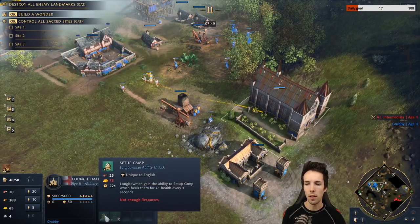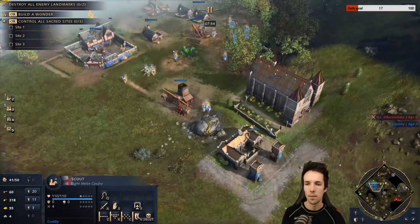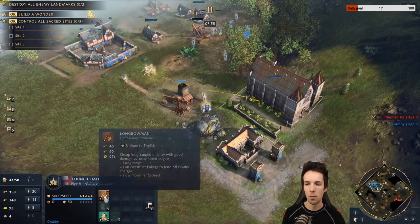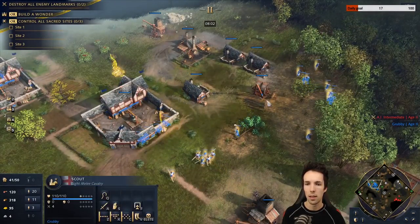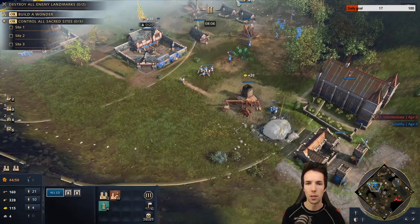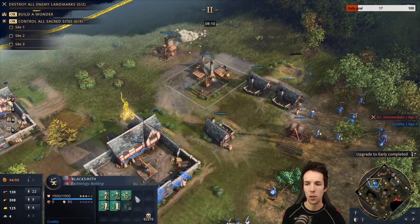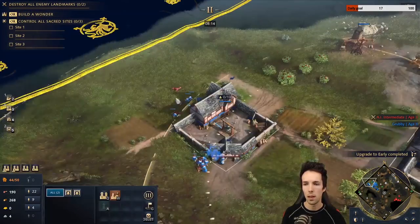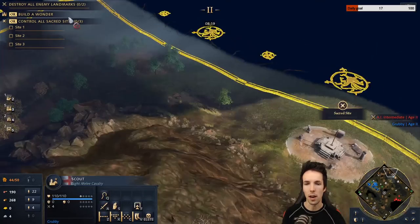Once we have 75 gold, we can get the Setup Camp upgrade — or actually, what I think is more important is the range attack upgrade. I will say that 10 villagers on wood is better, and as you can see the beginning of the build order showed that this is possible. This is noted at the beginning of this video, which is a retcon.